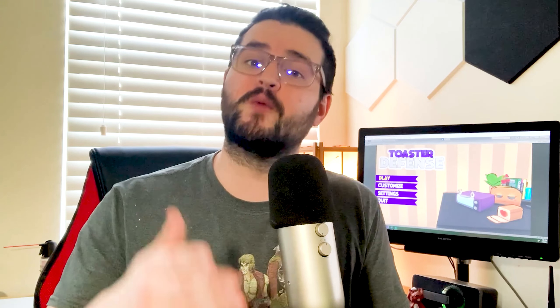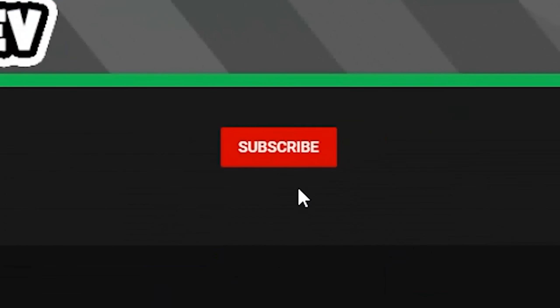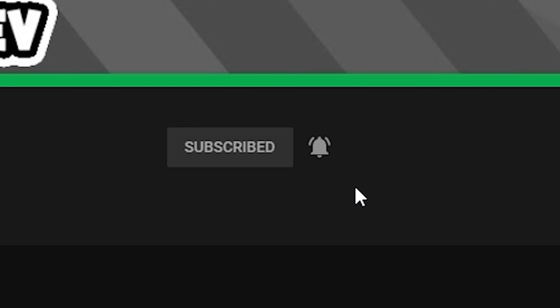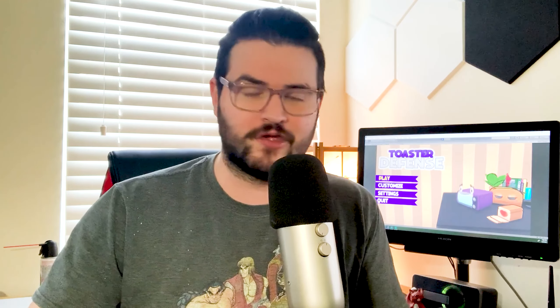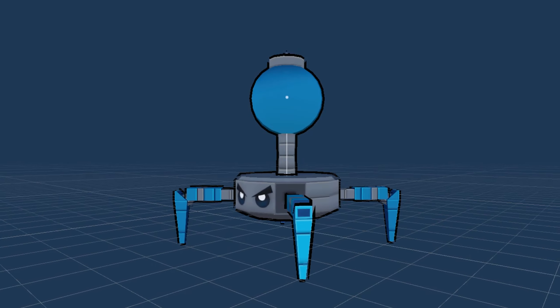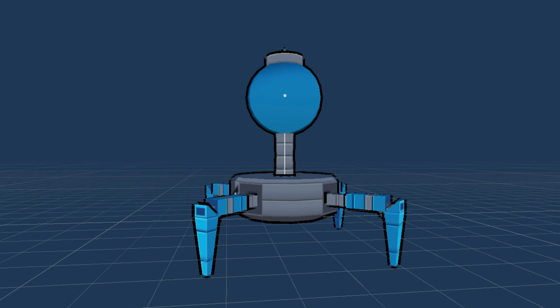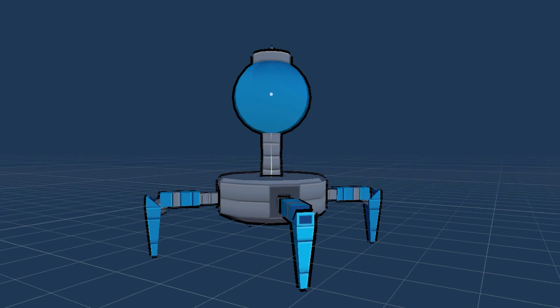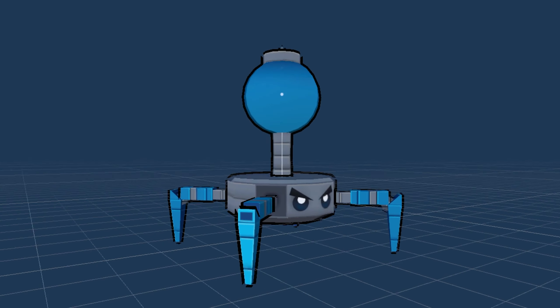I just wanted to quickly touch on that, but while I'm here, if you want to learn more about game development, be sure to subscribe to the channel. Now, let's get back to the enemies. The other enemy is this awesome spider-like robot with a giant bomb on his head, which I've been calling the crawler.